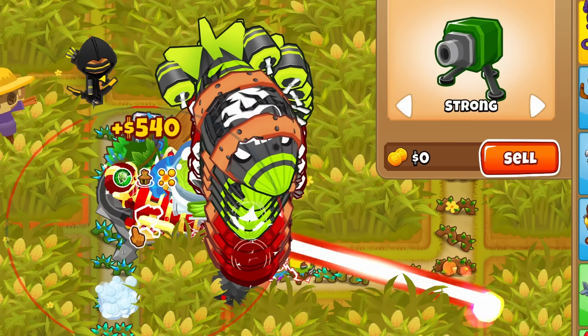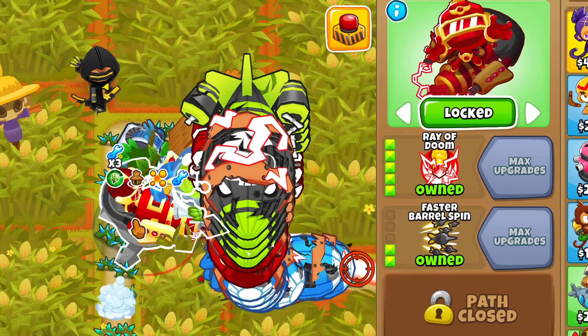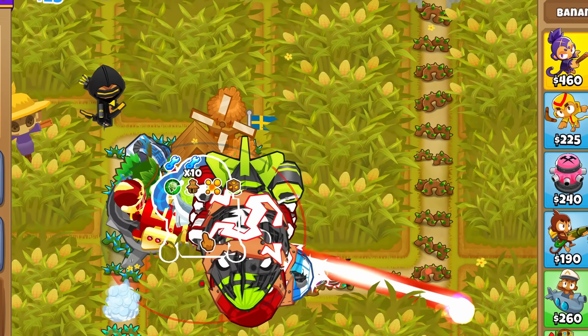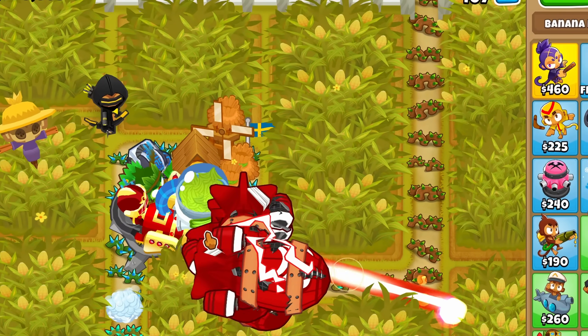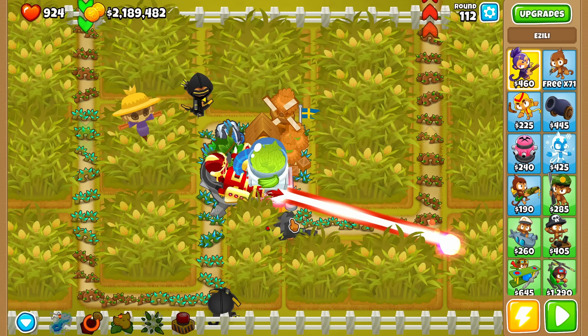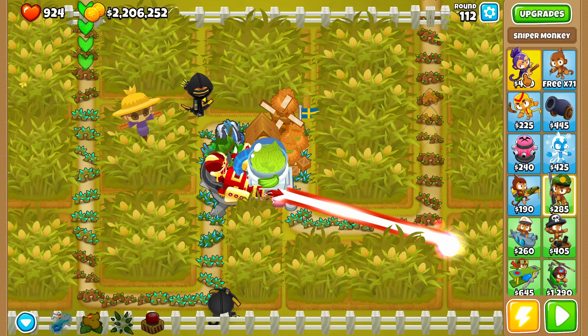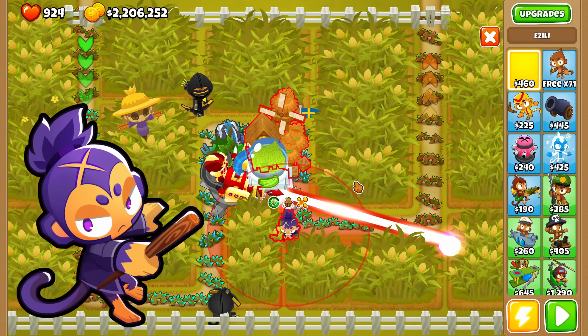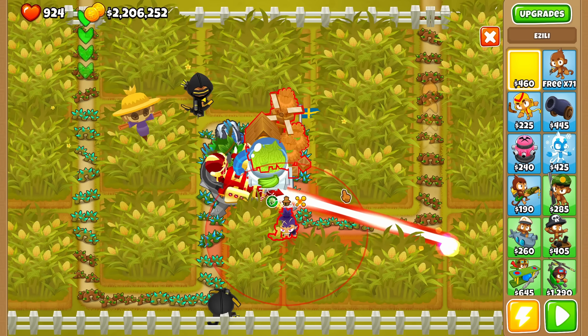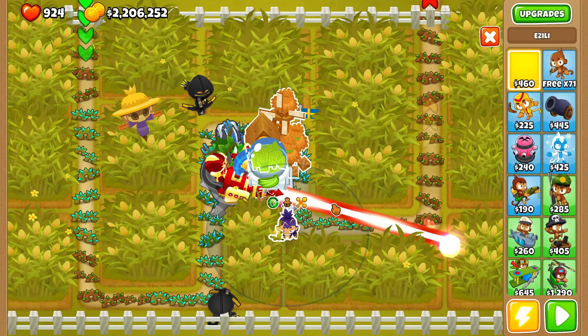To survive even more rounds, we also Ultra Boost the Ray of Doom, but only on long rounds where it won't affect farm income — the Ultra Boost must stay on the farm as long as it's producing crates. On round 112, we replace the last sniper with our hero, Iseali. She levels up quickly at this point, so soon we'll be able to use her totem and hex to survive longer, though she won't reach level 20 in time for the round 119 BAD balloons.